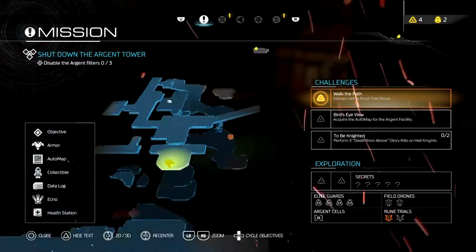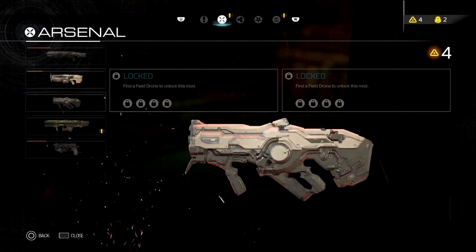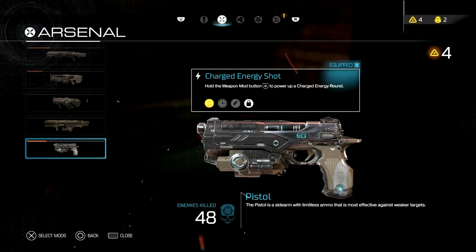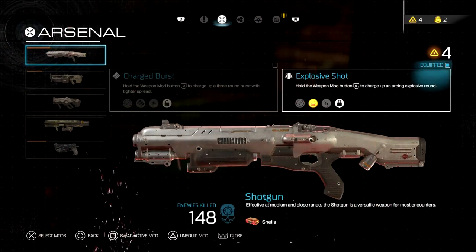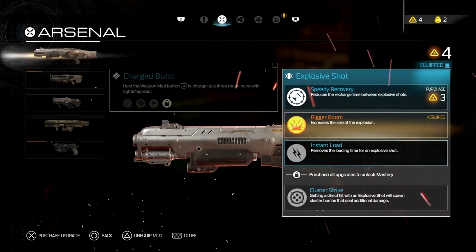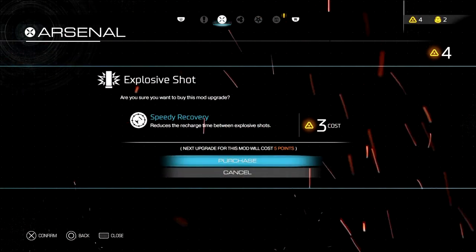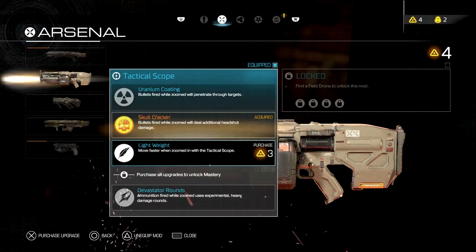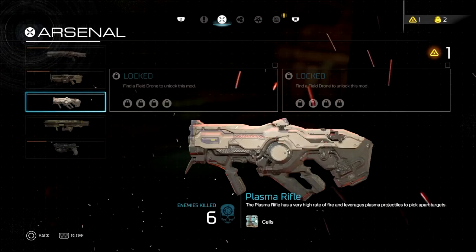By the way, if you want to see the menu, this is what it looks like. I had four upgrade points and I didn't even realize it. This is your pistol — it's like the weakest weapon ever. It's more weak than the pistol in the original Doom, but usually if you look hard enough you can find ammunition for other weapons.